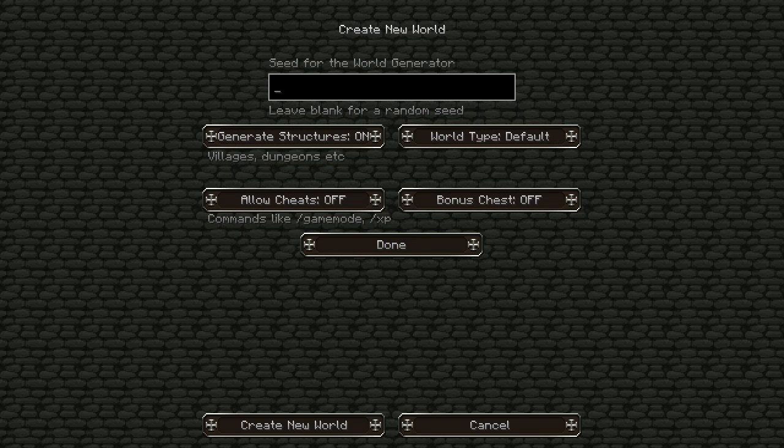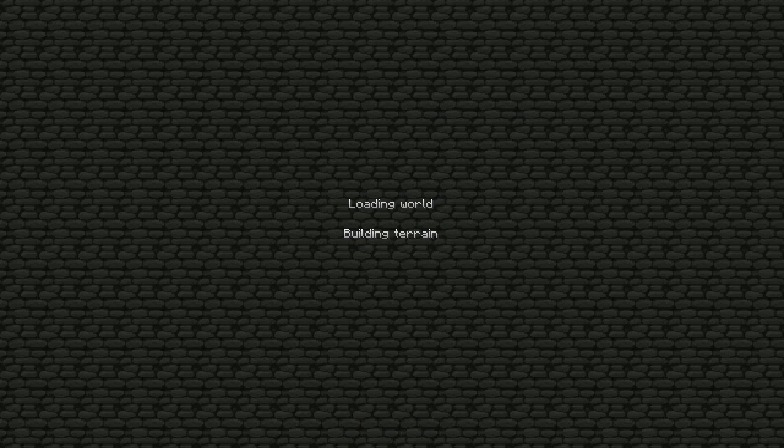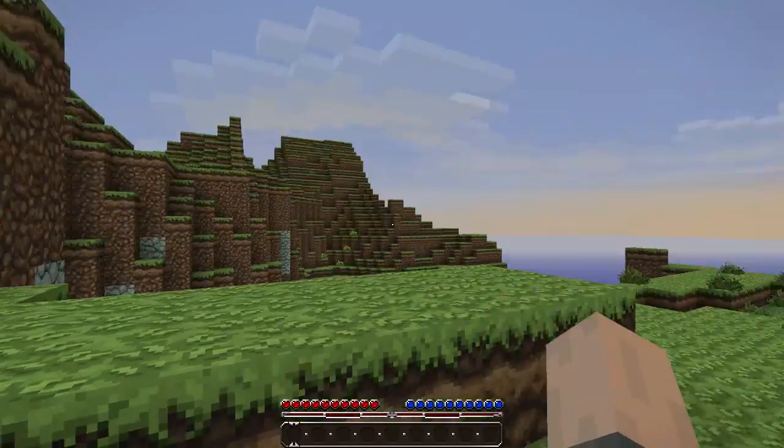I have just been super excited to bring this to you. So here is the seed for the world generator — I'm just so excited. I'll have this in the description so you can go ahead and do it if you want the same world. And this is it, we are doing it. Ready? This is the moment of truth. Make me a good world, make me a good one. I need a good one. If this isn't a good world, I am rage quitting right here.